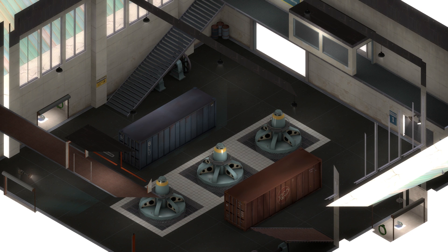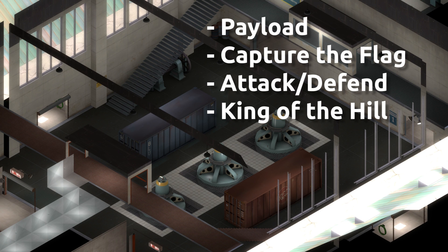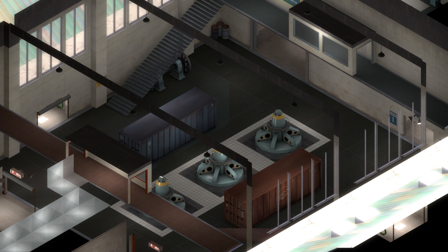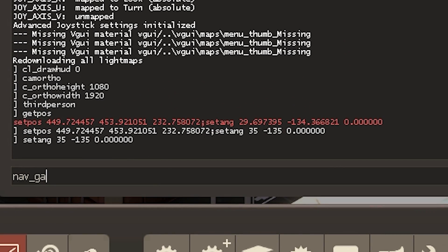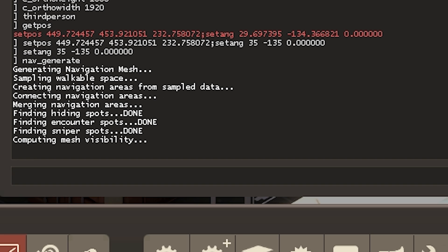Now here comes the next part: filming bots. For Team Fortress 2 bots to work they need two things: to be on a compatible game mode, and to have a navigation mesh. Capture the flag is a compatible game mode. I've already generated a nav mesh for this level but I'll show you how to do it anyway. Go back to console, type in 'nav_generate', and it will generate a nav mesh. This will take a while so I'll be right back.